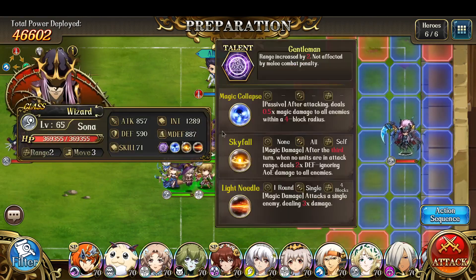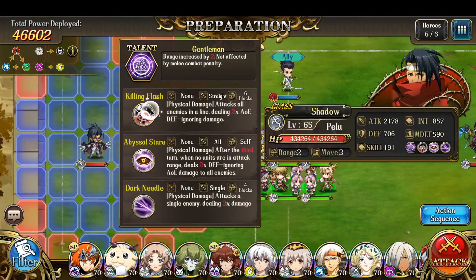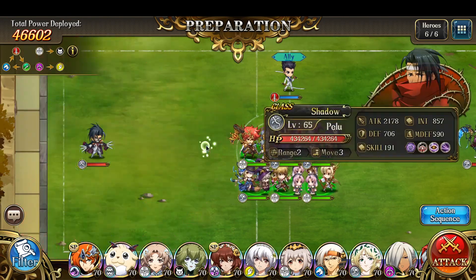Finally, Sonne has an effect where after attacking, it deals 0.5 times magic damage to all enemies within a four block radius. While Pelu has a line attack — it does two times AOE damage with the line attack. So you don't want to put two characters in a line from Pelu.